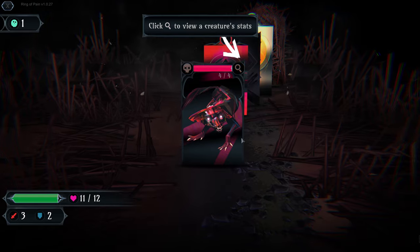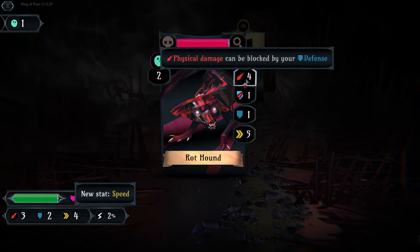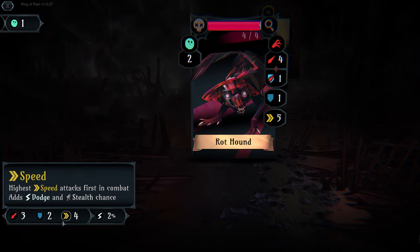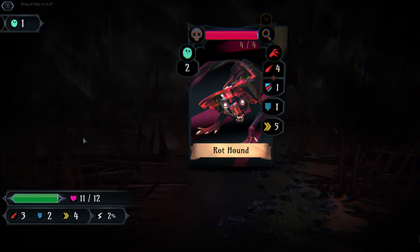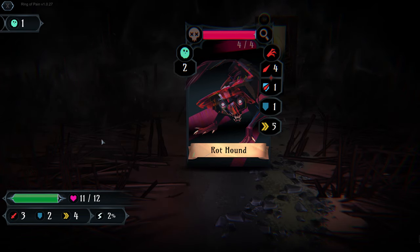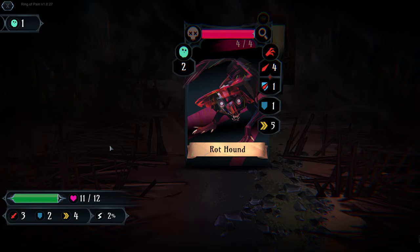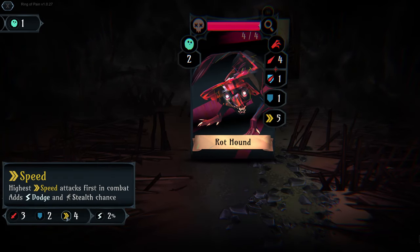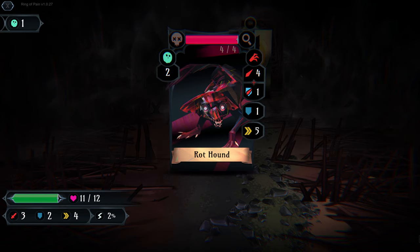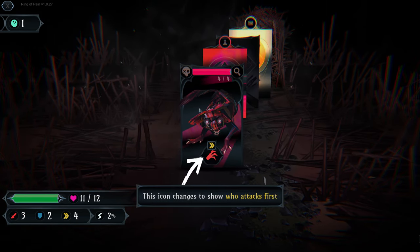Here we're going to be given a little bit more about our next combatant. We've been given a new statistic: speed. Speed is essentially initiative from Dungeons and Dragons or any other RPG, which determines who gets to attack first. The rot hound has a speed of five, we only have a speed of four, so he's going to get to attack us first.